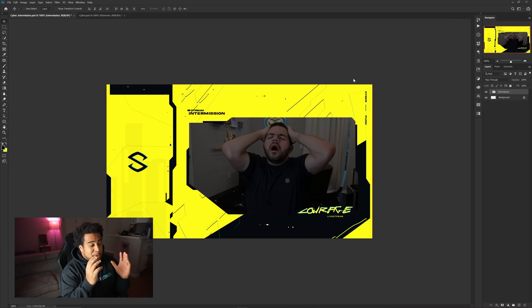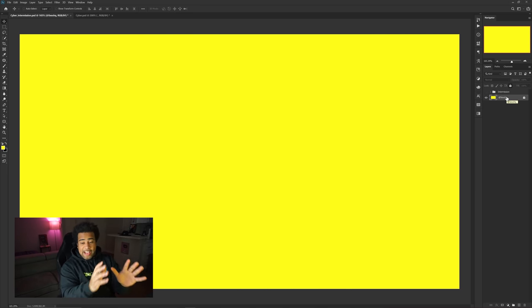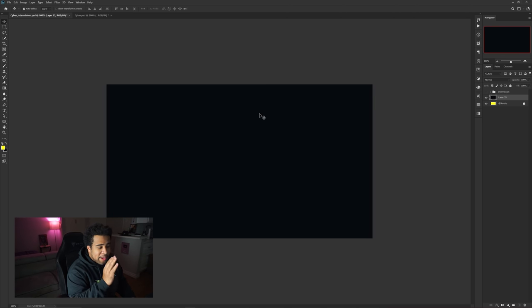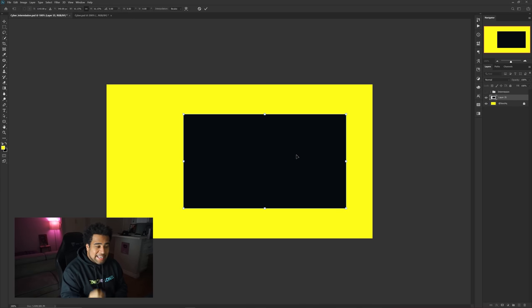Now that you guys are set with the branding guidelines, I'm going to create and show you how simple it really is, and hopefully you can take this screen and apply it to different screens like starting soon, ending screen, and panels. So we're gonna get started — I'm going to use yellow as my base. I'll make a new layer, press Ctrl and Backspace to quick-fill in my background color, then press Ctrl+T to free transform it and shrink it down.